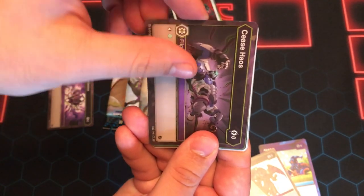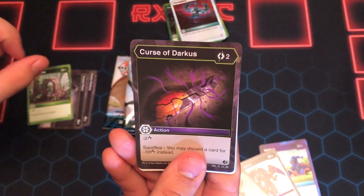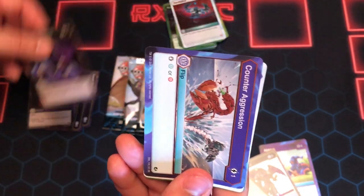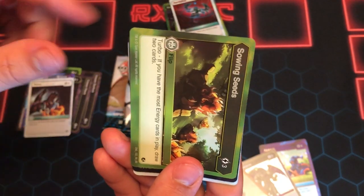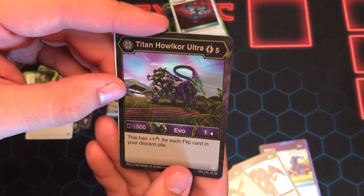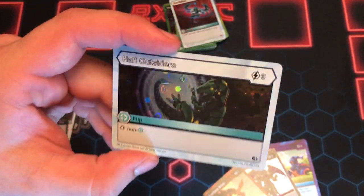Next pack. Seize Darkus, Seize Chaos, Wild Strike, Curse of Darkus — always nice to have — Cycling Madness, Counter Aggression, Wayne — good to have — Sewing Seeds. Nope. Titan Halcore Ultra — I'm going to say nope — flip and a Halt Outsiders Hex Flip.